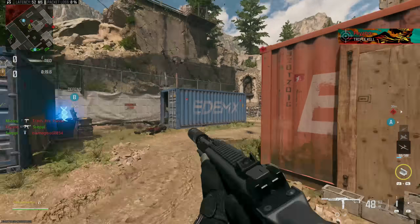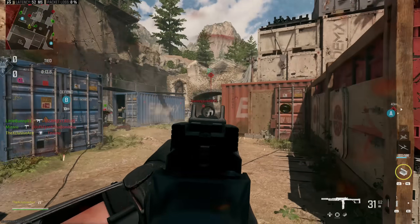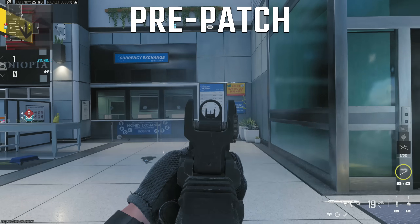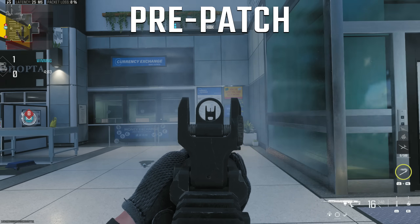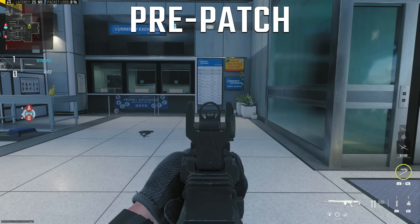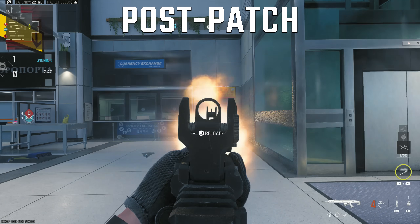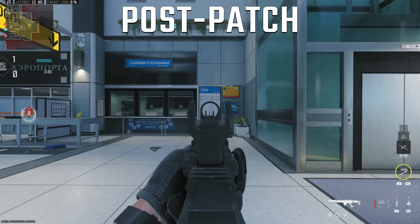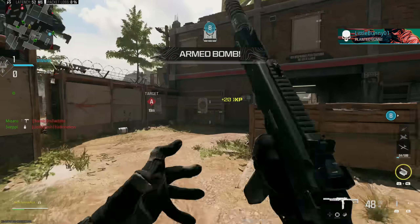In the marksman rifle category, the MCW 6.8 using the full-auto conversion kit had its re-center fixed. Pre-patch, if you were controlling recoil by pulling down while firing, when you stopped firing the re-center would over-correct — you'd end up much lower than your initial point of aim even without giving it input. They've fixed this so it no longer over-corrects; it now only corrects back to the point of origin from when you started firing. You can still pull it lower manually if you're controlling aim.